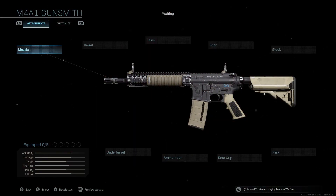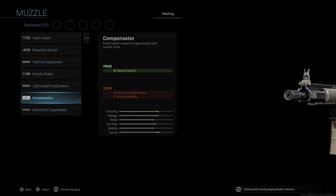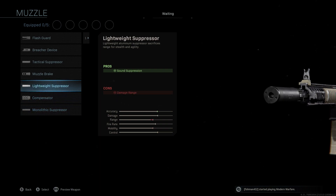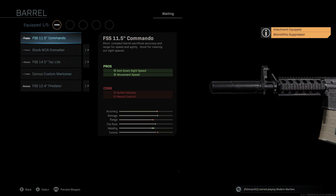The muzzle we're going to be using is the Monolithic Suppressor — this is a huge attachment change that will make a big difference. The original blueprint called for the Lightweight Suppressor, which costs you significant range and a small amount of accuracy. With the Monolithic Suppressor, we keep that accuracy and range, and we get sound suppression and damage range as our pros. The only cons are ADS speed, which we'll fix with another attachment, and aim walking steadiness, which won't be a huge deal here.